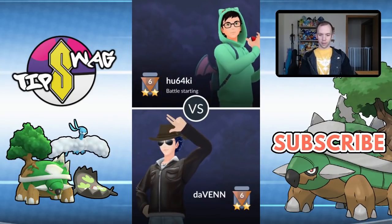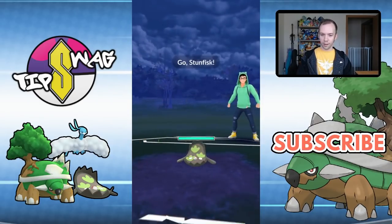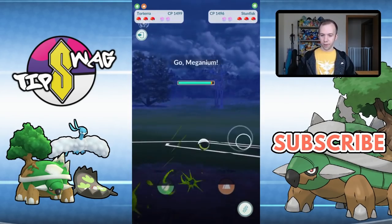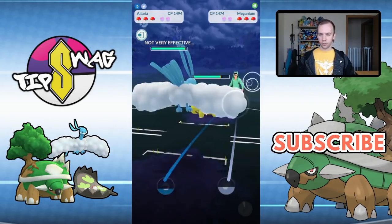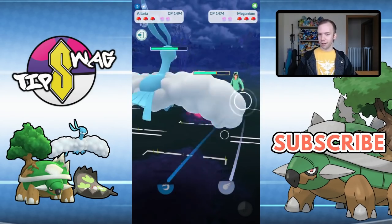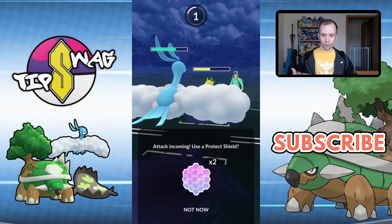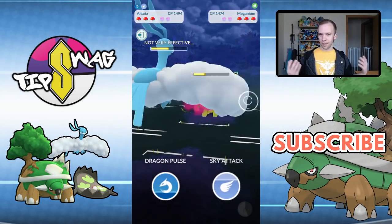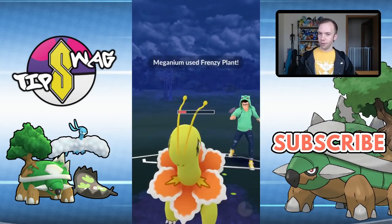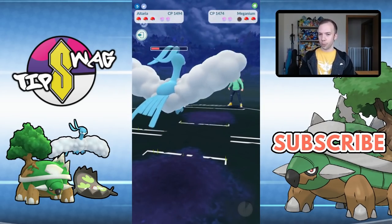Moving on, we've got our next opponent Hue-64-Kai, leading in with Stunfisk — another meta Pokemon in the lead. They swap over to Meganium of all things. You really don't want to swap to Meganium against a lead in PvP, but once you see this team, they can't really deal with the Torterra at all. So what other options do they have other than swapping to Meganium? Definitely a savage Pokemon all around.